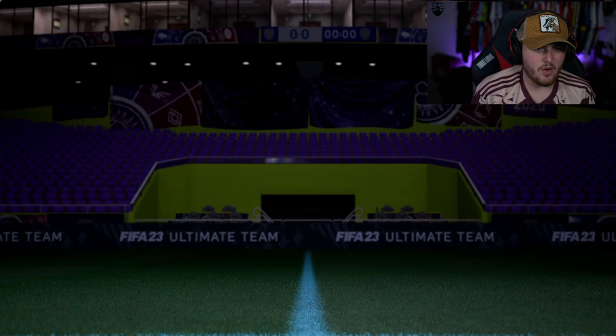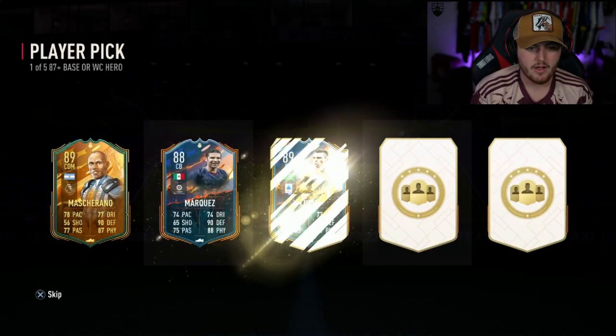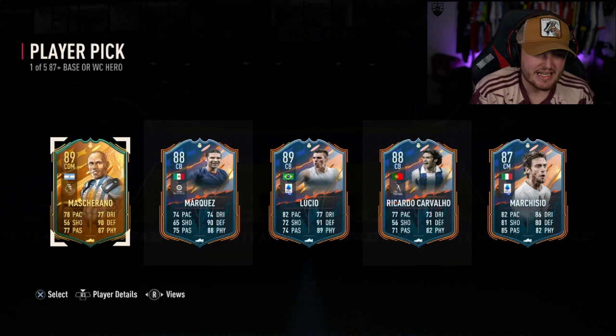We have Stee's Basel World Cup Hero player pick now — here we go, let's see what we get. Tori — ooh, Lucio! Base Lucio and base Marquisio is such a tease. Either of those two in the World Cup version is over a million coins, man. Why can't we just get the World Cup version of those cards, EA?